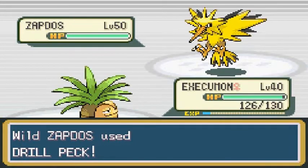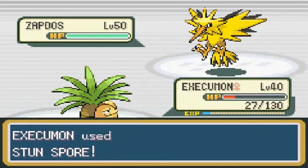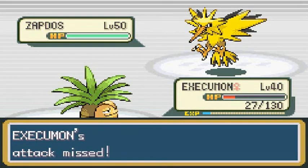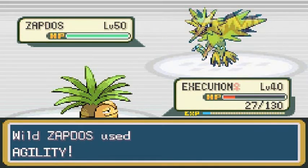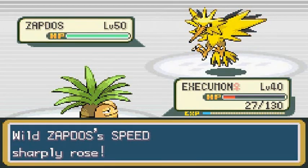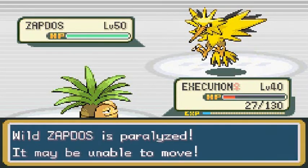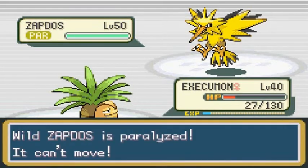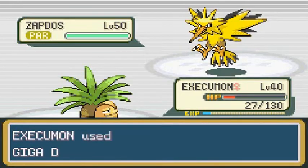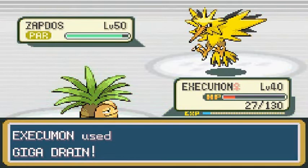I'm switching out to Thrasher because I don't need these electric moves to hurt me too much. We've got Zapdos paralyzed now — it will kind of be easier to try and capture. You're paralyzed, you a-hole Pokemon. I'm going to hit you as many times as possible so I can capture you.